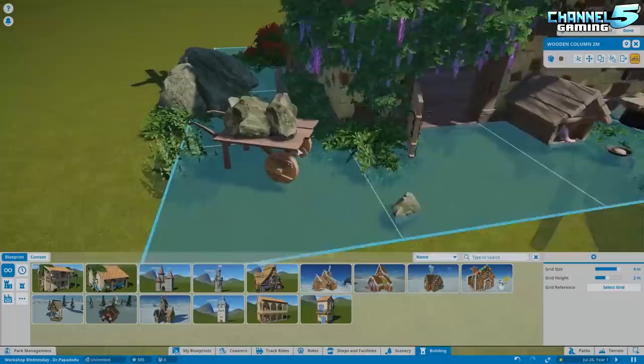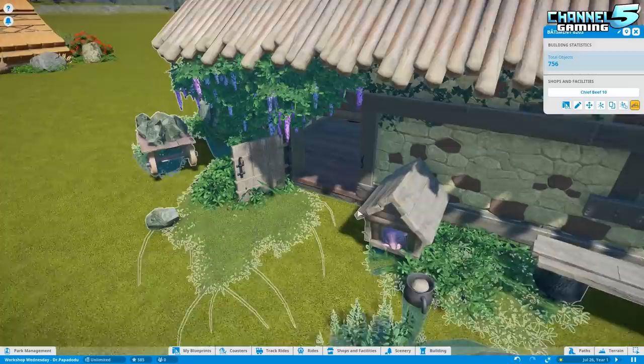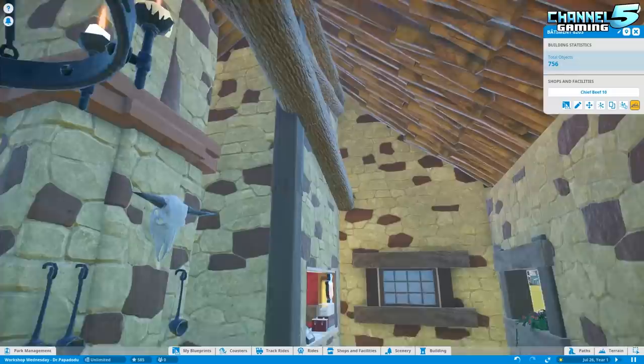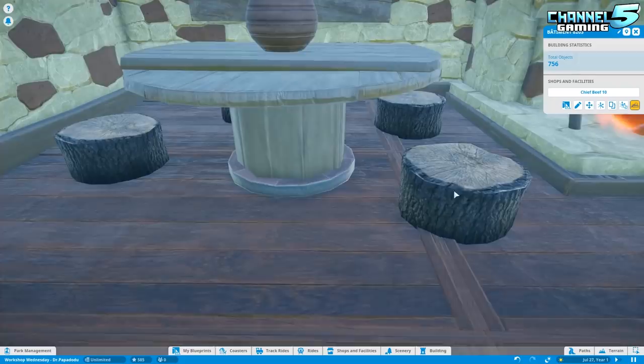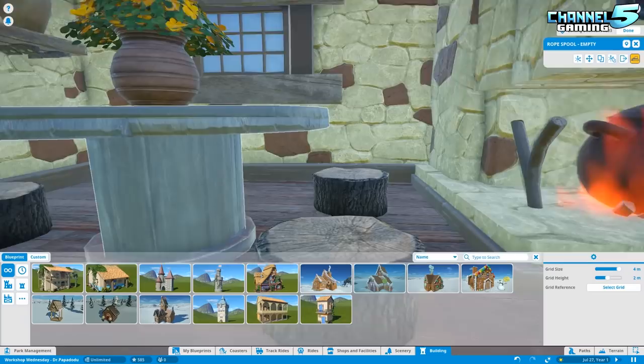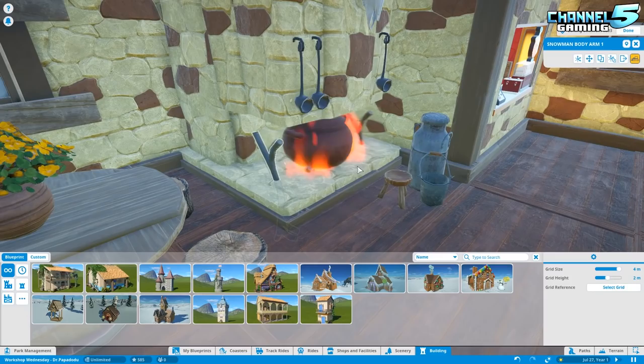Workshop Wednesday is sort of my way of bringing that community closer. By choosing someone to put on the show and showing all their items, you guys may get inspired by it and create some amazing things yourself. You may go over to the Creator's Workshop, subscribe to all their stuff, follow them, and get talking to them. So it's just my way of getting everybody to interact as one big Planet Coaster family. I want to keep pressing on with the show, and hopefully you guys want me to keep doing it. The YouTube analytics are telling me otherwise, and right now I'm just being stubborn and ignoring it.